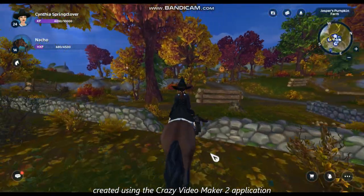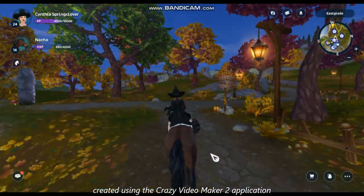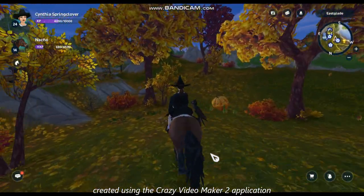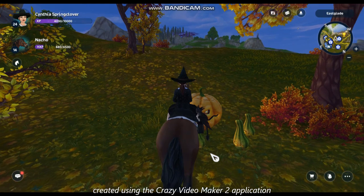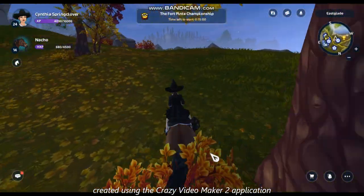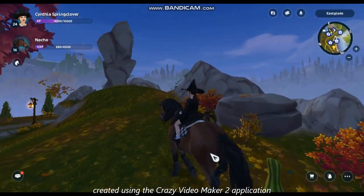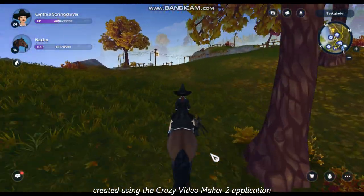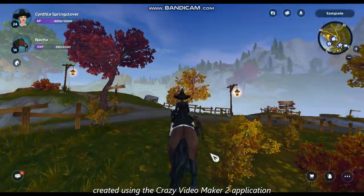You will talk to the sprout and just go and find the family of pumpkins and collect their babies. Then once you have completed that, eventually when you go back to the pumpkin sprout that you first talked to, it will give you that new pumpkin pet. So we are gonna do this little pumpkin hunt.